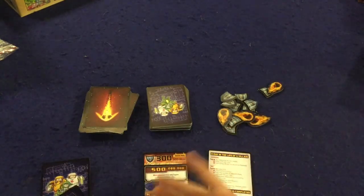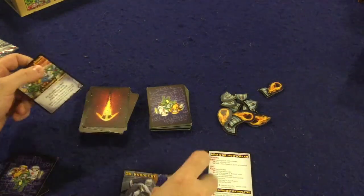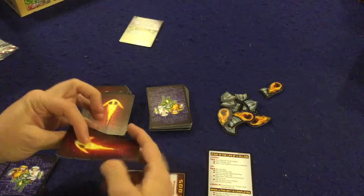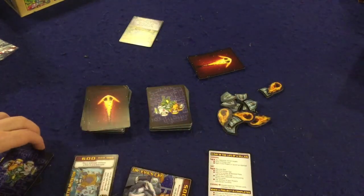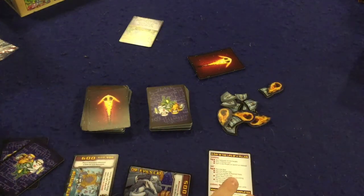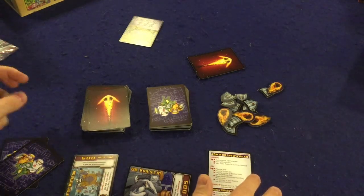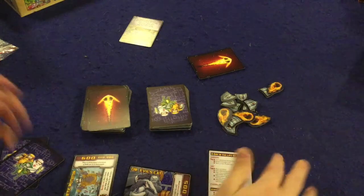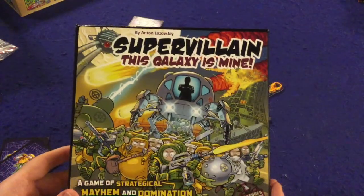Finally, you discard down to seven minion cards and pass your turn. You keep doing this over and over, progressing through projects and launching asteroids, until someone reaches five victory points. There are also some variants — a team variant, a seven-point variant, and a couple of others in the back of the rulebook. But that in a nutshell is what you're doing in Supervillain: This Galaxy Is Mine.